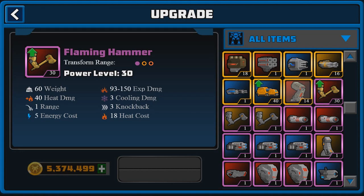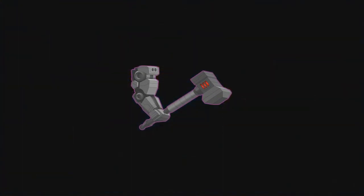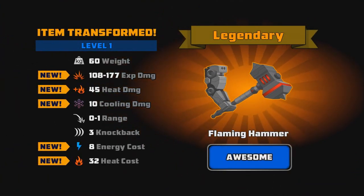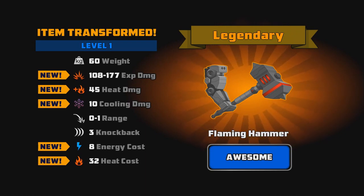Let's go ahead and transform it real quick and check out the new stats. I just threw in a couple of parts that I really don't care about. Let's transform this for $50,000 to see what it looks like now. It pretty much just looks like the Warhammer slash Bagbreaker, but like a heat weapon — it has a little red accent on it. The cooling damage did go up quite a bit, but so did the energy cost and the heat cost.